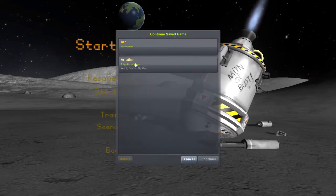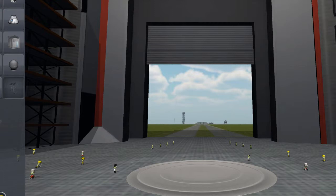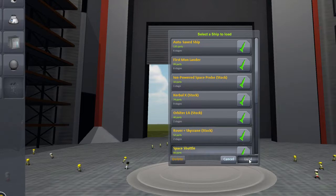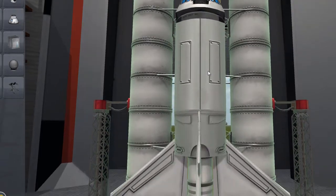I'm gonna resume my save right here. I'm gonna show you what I have done so far because I've played this game a little bit. What I've done to experiment is I started to make a space shuttle — my own design of a space shuttle that would fly in the game.